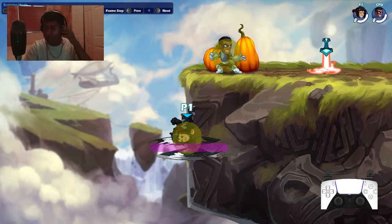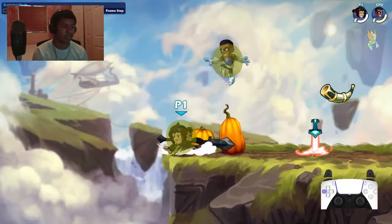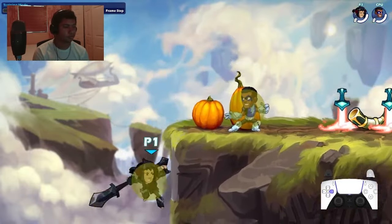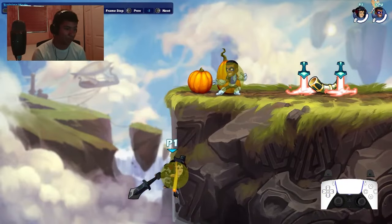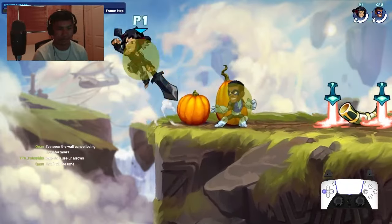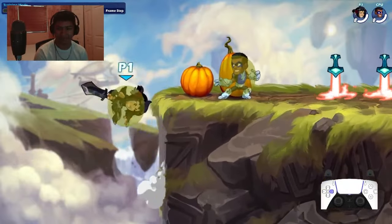Wall cancels are part of it and something to keep in mind to add to your edge guarding potential. It also helps against those who might use a dodge while you recover — instead of just rubbing up against the wall and slowing things down, it's just a small delay. You have to use the startup of your move and then rub up against the wall and press forward. If you use the active frames it won't cancel, so just use the startup. It's a small timing to learn but it'll be worth it.